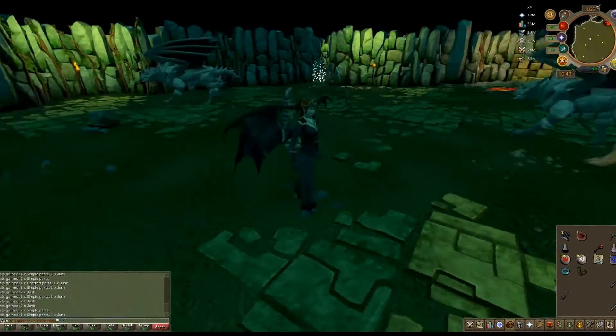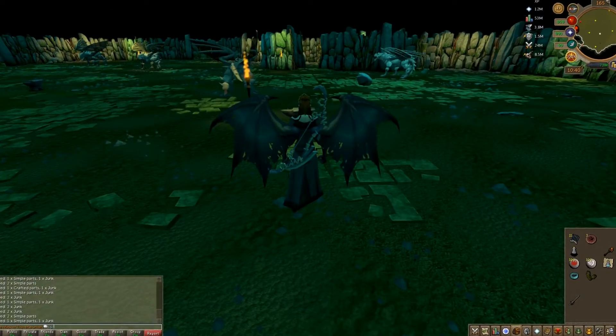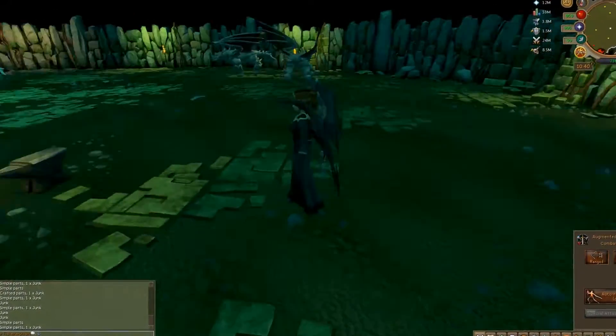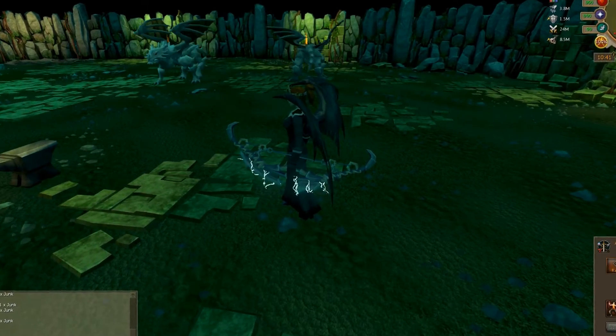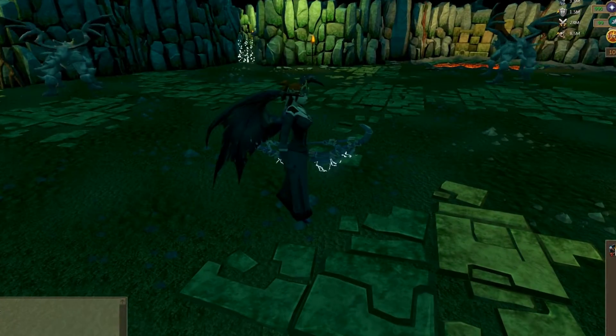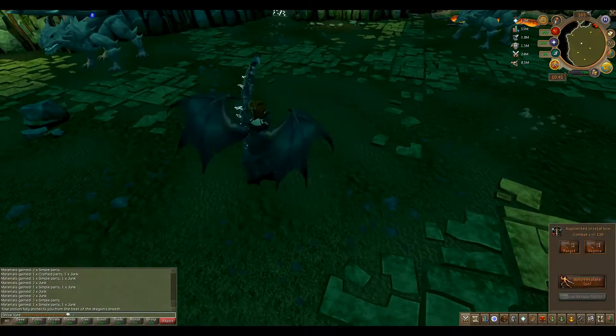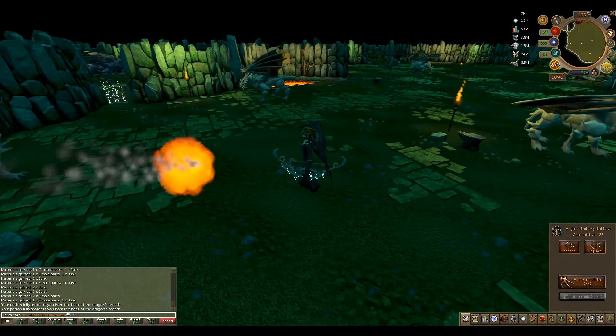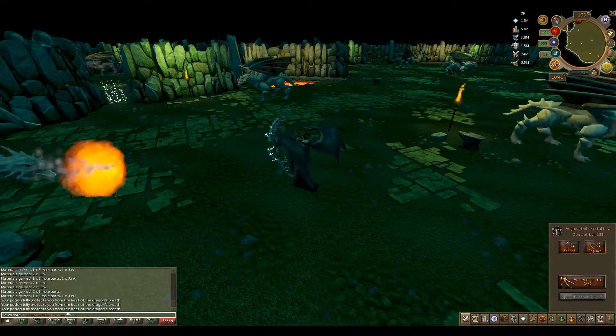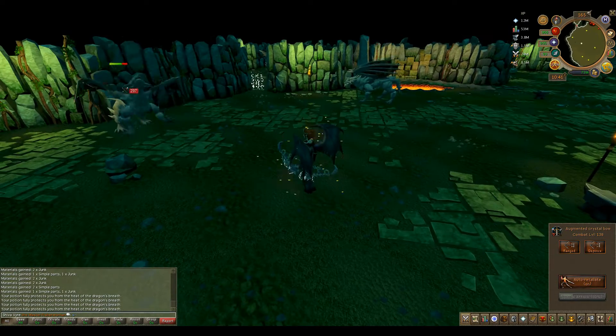Next is the Storm Strike Override, which is the bow. It looks pretty awesome. Let's see how a dragon likes it. Yeah, it looks pretty cool.